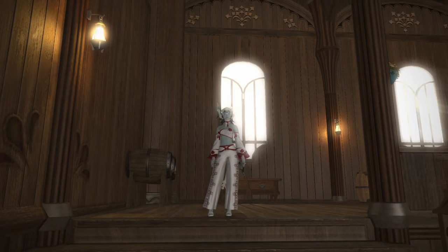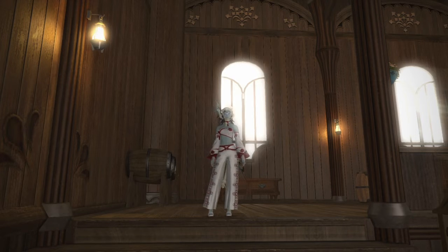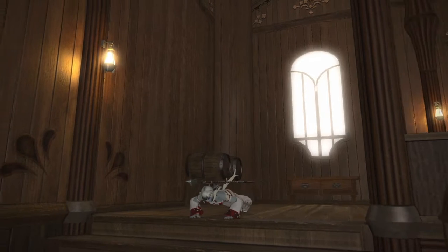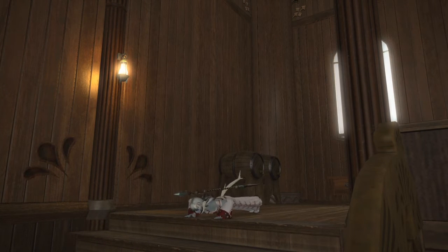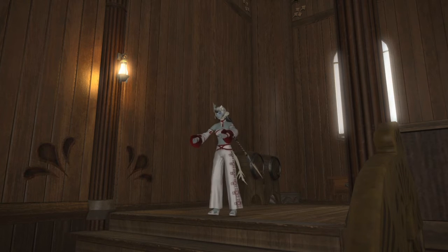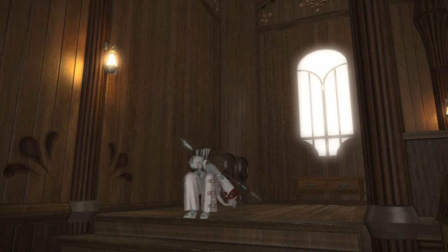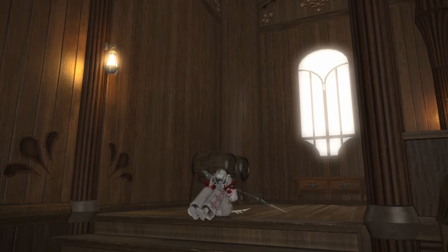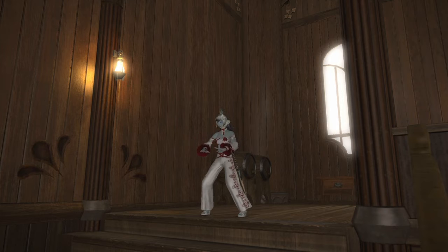By completing only 10 command missions with your squadrons, you can instantly unlock a workout all your own with emotes such as push-ups, squats, sit-ups, and breath control.